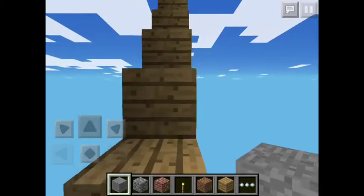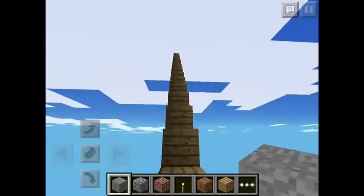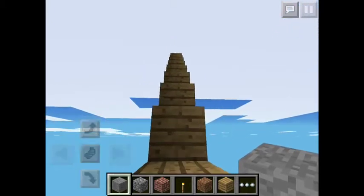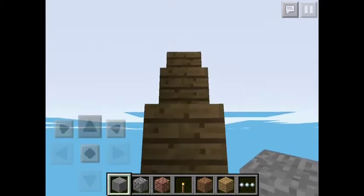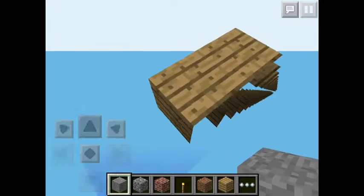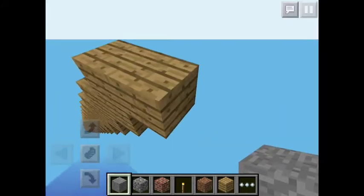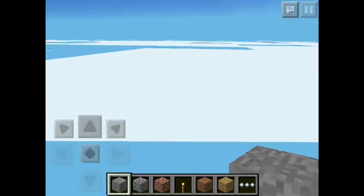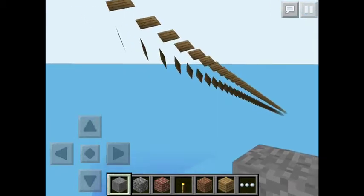I'm probably going to have to end this video very quickly. As you can see, when you fly up these stairs — okay, here we go. As you can see, this is infinite terrain. This isn't the world, but this is infinite terrain in Minecraft Pocket Edition, so the developers might want to fix this.